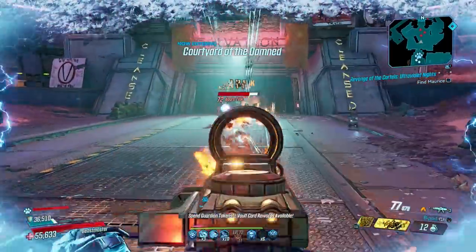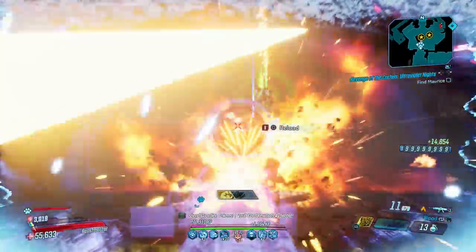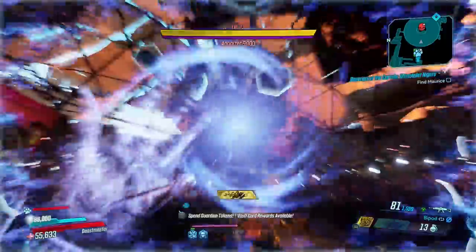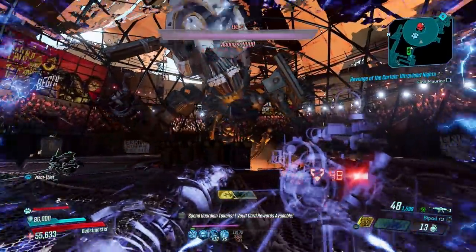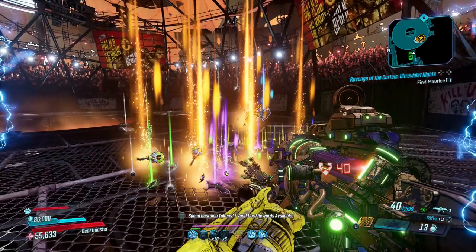If it wasn't powerful enough already, you can double its damage output by deploying its bipod, turning yourself into a turret. You won't be able to move very fast, but you'll be even more devastating. It's a fantastic weapon on everyone but shines brightest on a Fadeaway FL4K, and whether mobbing or bossing, it'll drain health bars almost as fast as it fires.